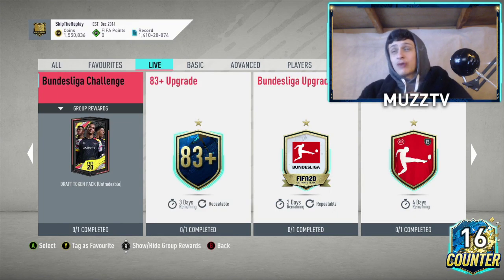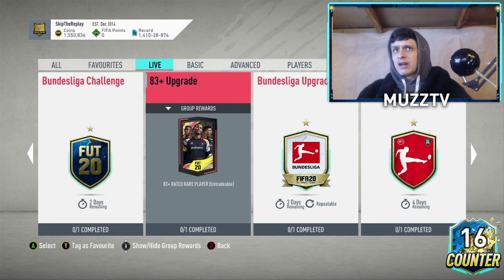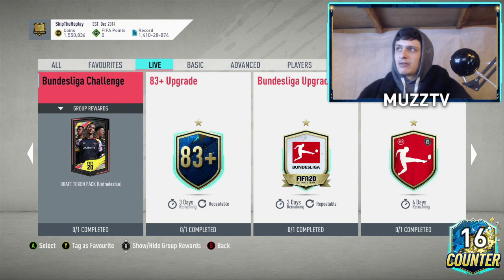Okay boys, we have released a draft token pack — a Bundesliga challenge draft token pack. Untradeable, obviously, you won't be able to sell it. Just before we do start, if you guys could drop a like, I'd appreciate that. I'm not actually going to be completing this. I usually complete whatever cheapest method I'm going to do, but I have completed an 83 plus. It's only an 82 rated team, so we'll see what we can get from the 83 plus. Most likely it'll be an 83 — guaranteed 83 packs.